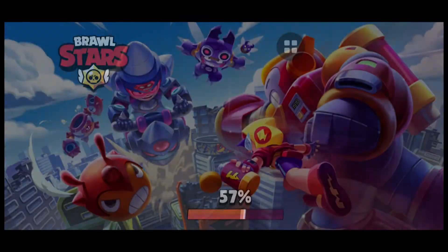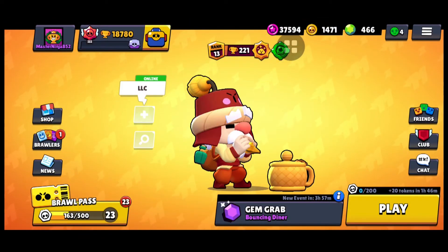That win gives us 221 trophies — so we pushed from 86 to 221! We started at 86 because from 0 to 100 trophies you almost always get bots, which would be boring content. We'll keep pushing from 221 to 500 with more videos. We will also push Surge and Nanny, and work on getting Surge's star power. That's it for today — thank you for watching and please subscribe. See you in the next video!